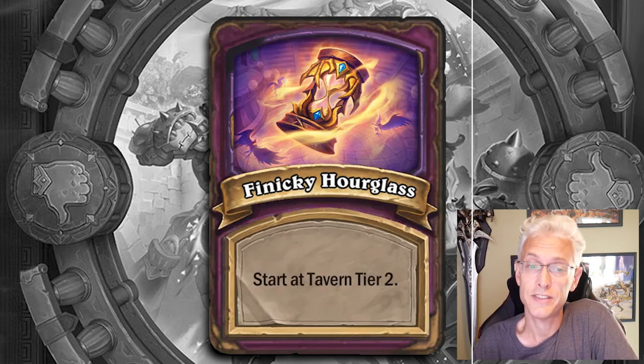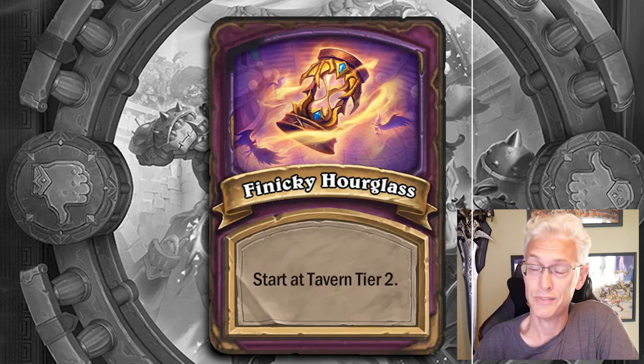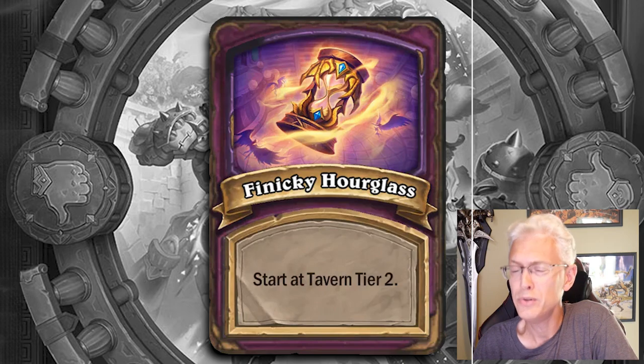Finicky Hourglass — you're going to start at Tavern Tier 2. Quick tip: basically play a normal game, but if your hero is like Millhouse, that's one less turn you have to tier. There are certain heroes that will benefit from this, but otherwise it's a normal game of Battlegrounds. And yes, even though you're starting at Tier 2, you start at 3 gold.